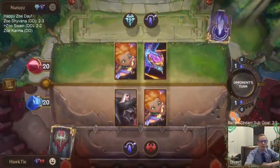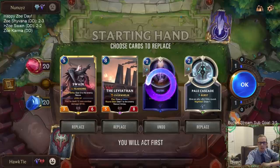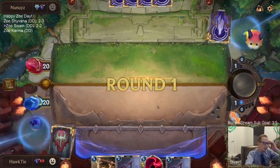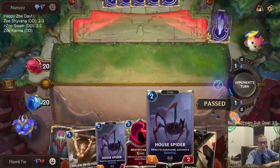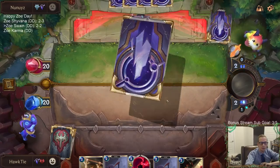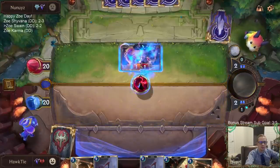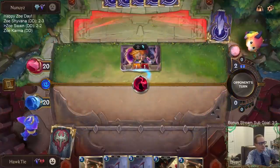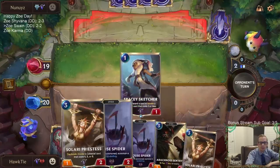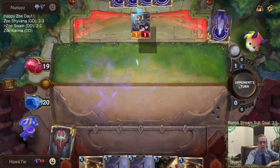Okay, so we're playing a Zoe mirror — they're playing Aurelion Sol with Freljord. These Hushes have not been looking too good. Okay, we can have some House Spiders — House Spider was a really good clutch draw for us in our win against the Twisted Fate matchup. Prediction — I'll get that up.